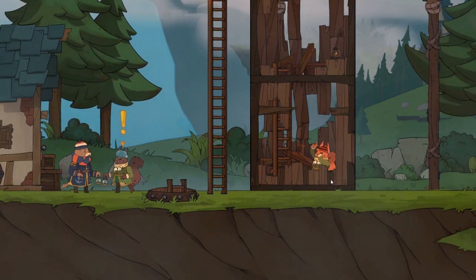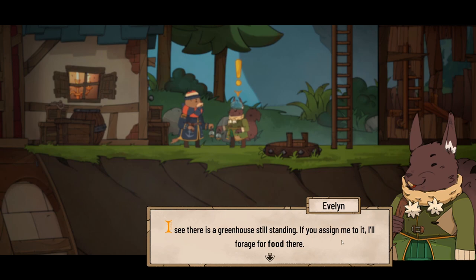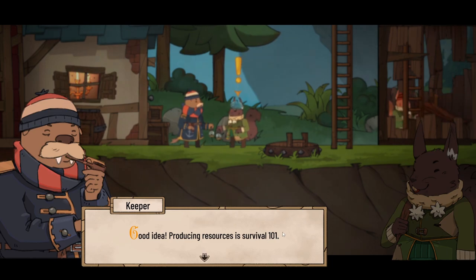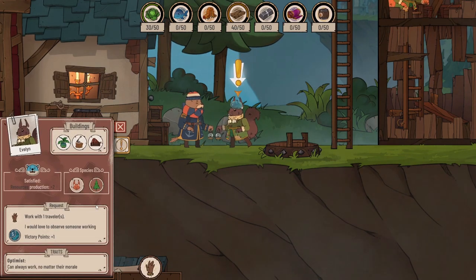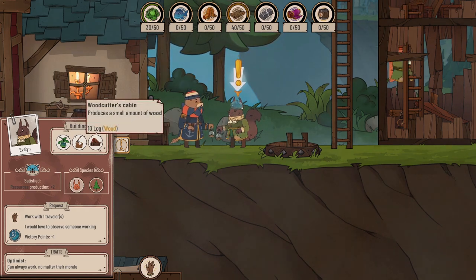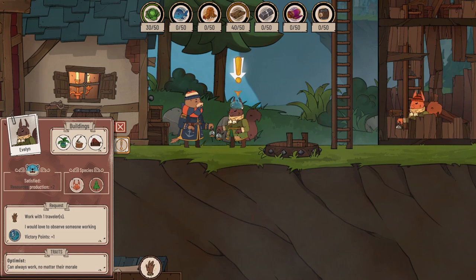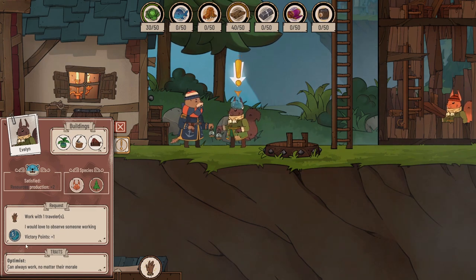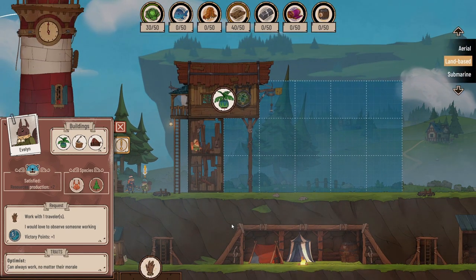Now another person has appeared. This is Evelyn. 'I see there is a greenhouse still standing. If you assign me to it, I'll forage for food there.' Evelyn can work in the greenhouse, a woodcutter cabin, or a pantry. She's satisfied and optimistic - we've got two optimists. The game is explaining that production of resources is dependent on morale, traveller species, and weather. It is our responsibility as the keeper to make sure tasks get assigned efficiently.